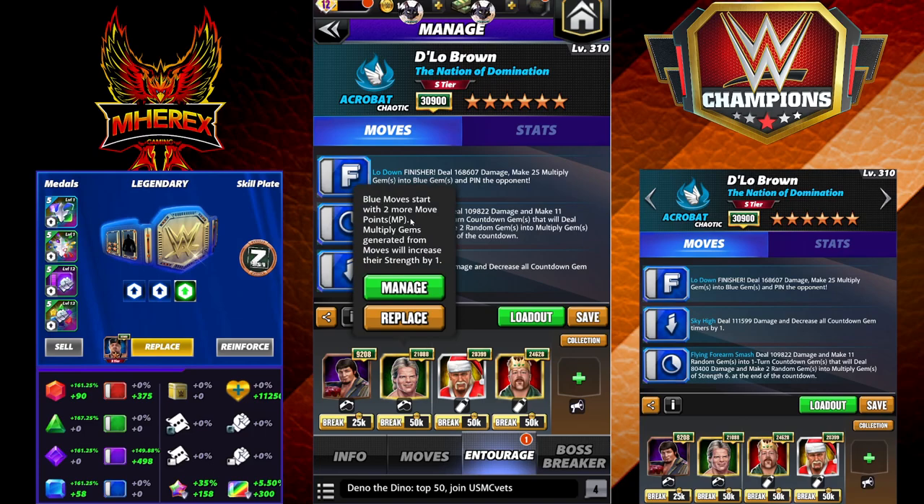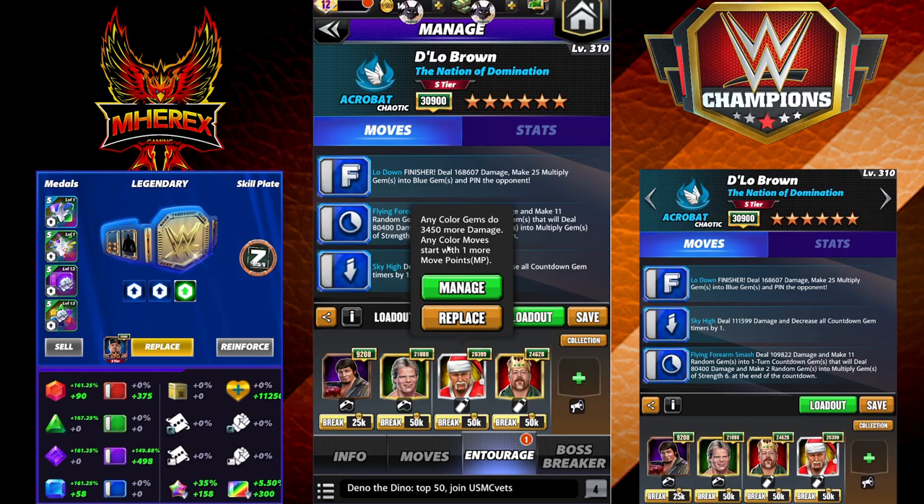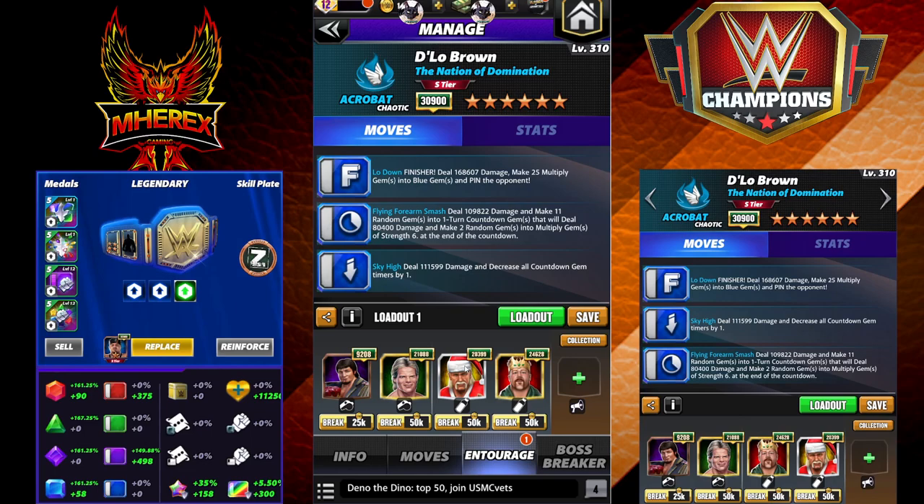For entourage, we're running Lawler for four blue MP, Lex for two blue MP and one more multiply — pretty nice. Seamus for 12k blue gem damage, Santa Hogan for flat all-color gem damage — in this case blue is what we're looking for — and one more MP. So in feud, this will leave you one short of the finisher if they have max feud perks. Typically the first feud of each month that's not the case, so the finisher would be loaded in feud without max defensive perks.